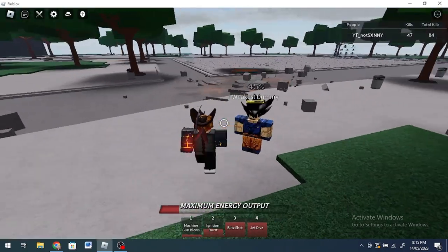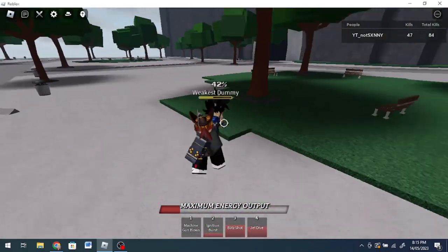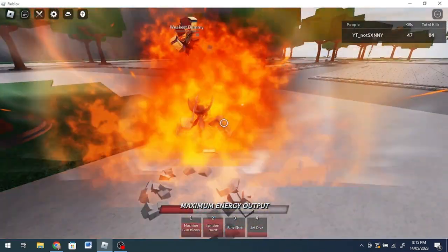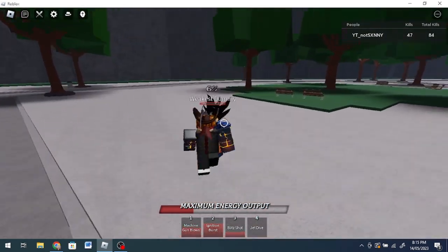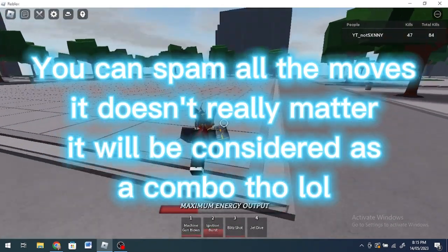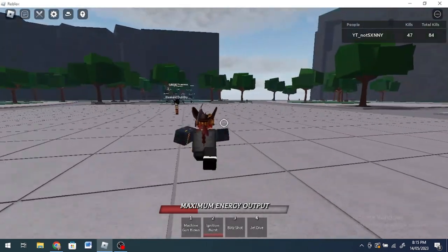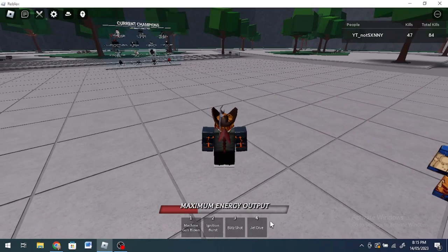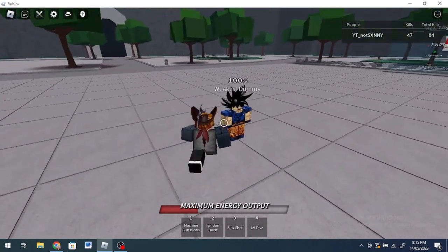Sometimes the Jet Dive won't work, but this is the combo guide for it. It really doesn't matter — you just have to spam the moves and ragdoll your opponent a lot, or keep them resting in one position. I'll showcase that a bit slowly. There's also another combo you can start off with Jet Dive and then go on with the other moves.